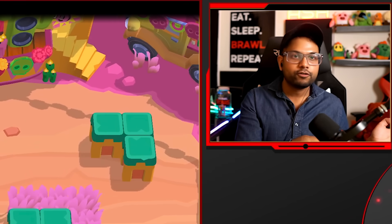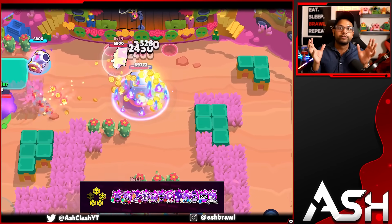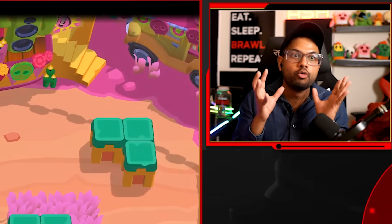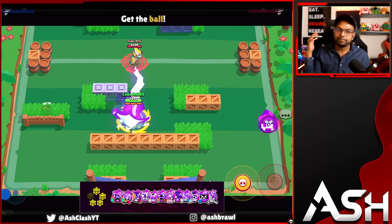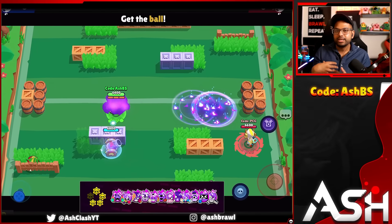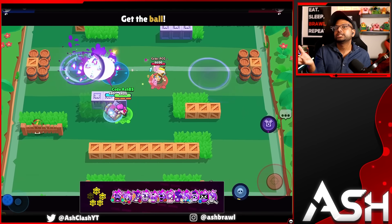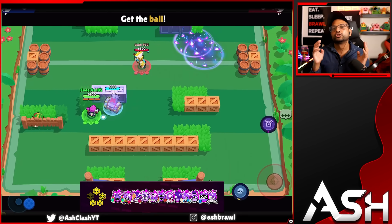Along with all the other four-star hypercharge brawlers, a big reason they're very good is because they're also very good in the meta. Brawlers like Fang and Edgar may not be top tier, but their hypercharges offer so much value. Fang's hypercharge goes through walls, and Edgar's hypercharge cycles his super very quickly so he can constantly spam multiple supers. Fang's damage boost from his hypercharge also empowers his fresh kick star power. All of these four-star hypercharges are just so strong.